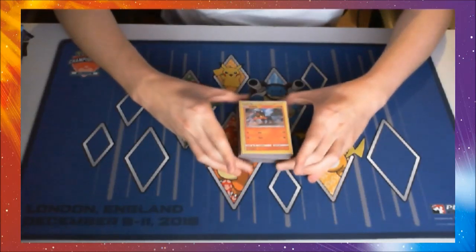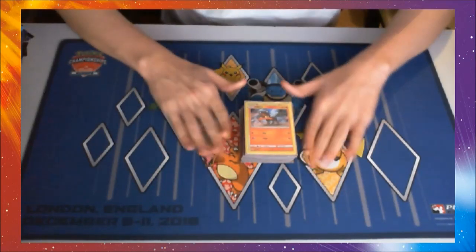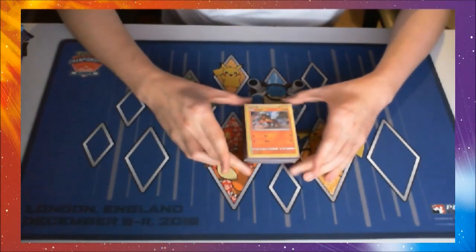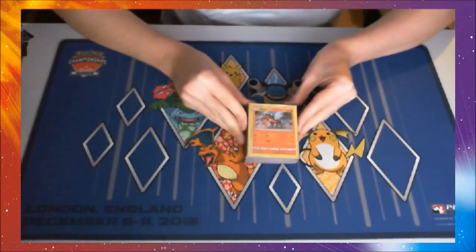Really, really efficient attacker. A little disclaimer before we start: I know Oricorio has been revealed and that is such a good card for this deck, it really pushes it to a next level. The card is insane, but we know for a fact we're not getting that in our first Sun and Moon set, and all of these deck lists will be based off of what we're getting in our first Sun and Moon set.